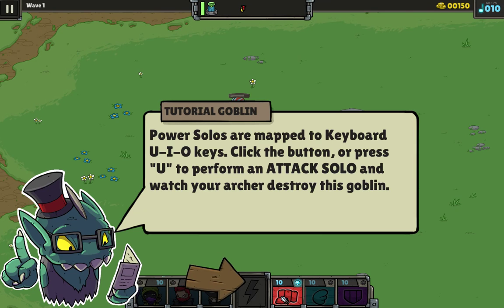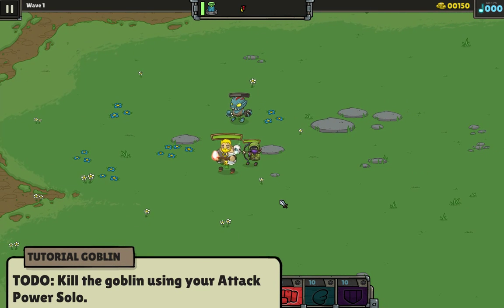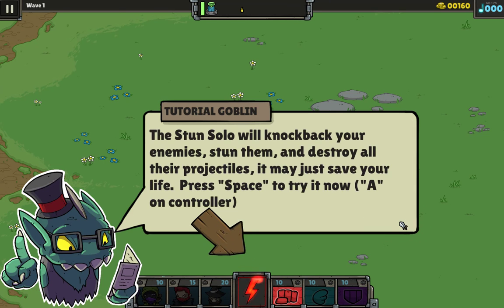So defense, speed, and attack. Click the button. So now my archer is doing more damage. Gold, so nice. After killing enemies fills this combo, after five kills you can tap it to perform a stun solo. Don't get hit, though — your meter will be reset.